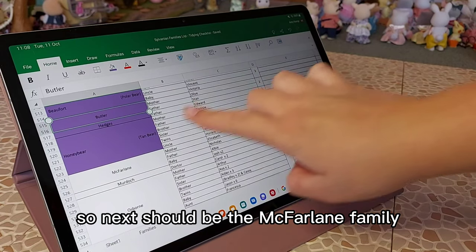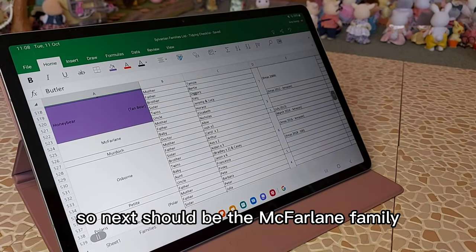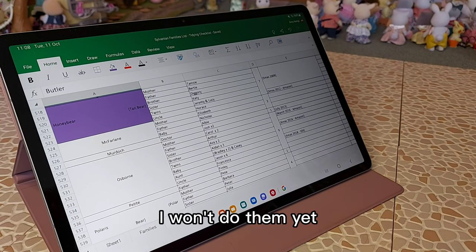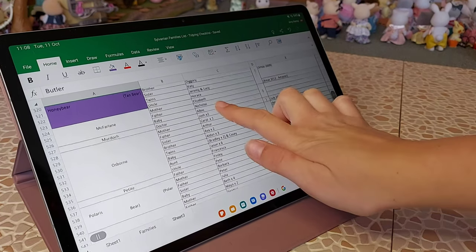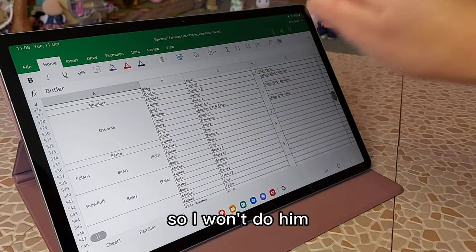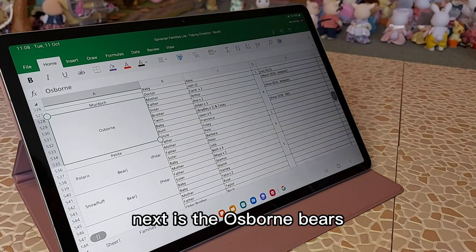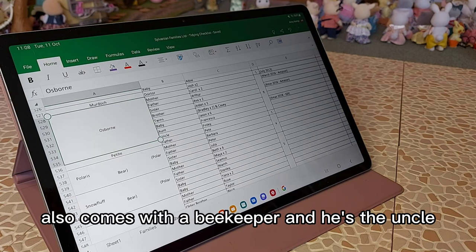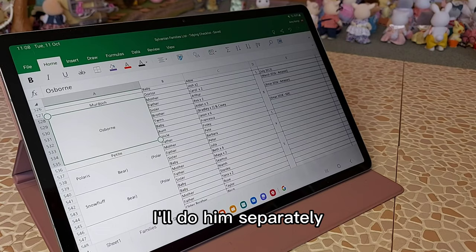Next should be the McFarlane family, but as they came as a new arrival set with a high chair, I won't do them yet. Then we've got the doctor — he came with a set so I won't do him either. I also forgot to mention the Honey Bear family comes with a beekeeper who is the uncle, but as he comes with a set I'll do him separately.